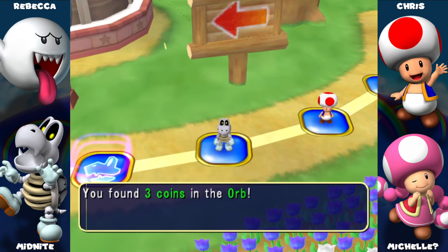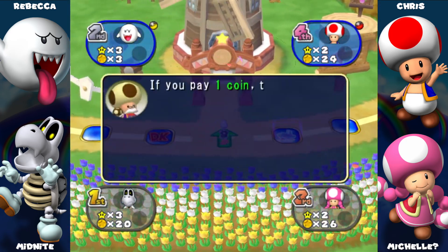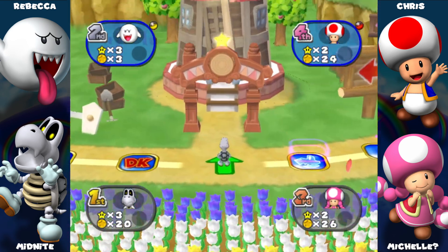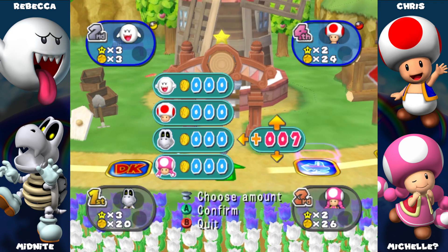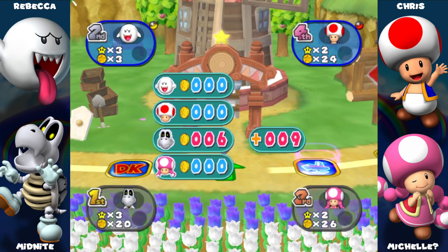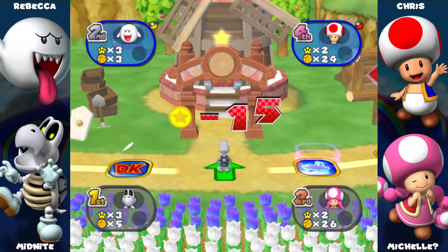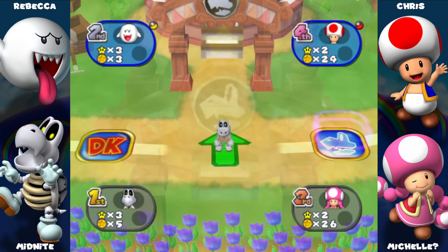Why did you do this, Midnight? Do you hate me? Maybe. Look at TK — would you like to pay money? Probably 20. It'll be funny, Midnight, if you put 20 it'll be funny. Why would — that's hilarious. Look at that, you've got the star!